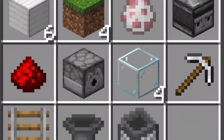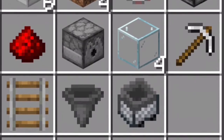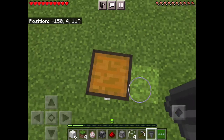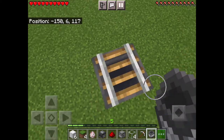Now for the sheep farm you will need: six iron blocks, four grass blocks, one sheep, one observer, one redstone dust, one dispenser, four glass, one pickaxe, one rail, one hopper, and one hopper minecart. Start by putting a hopper there and a rail there.